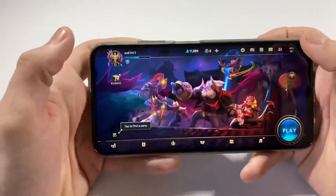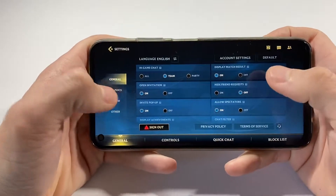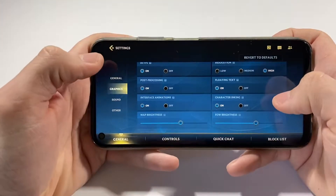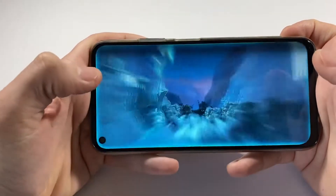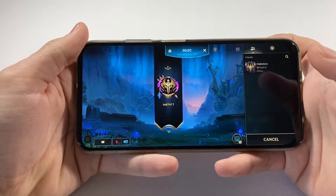Let's go to the settings. This is League of Legends Wild Rift and we will see the graphics - already set to ultra high definition, everything set to max, everything is set to on, also 60fps. You can just pause here and see the settings I already set, and I will just find a match.